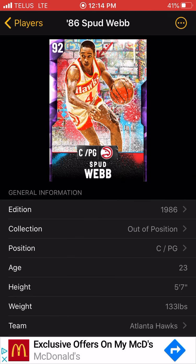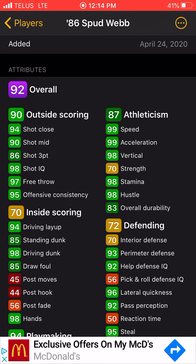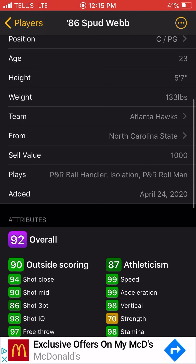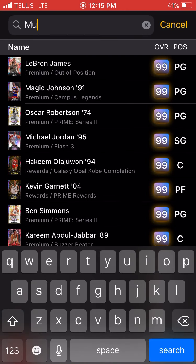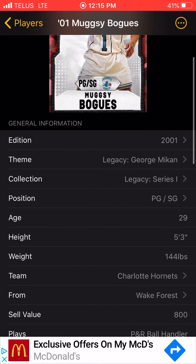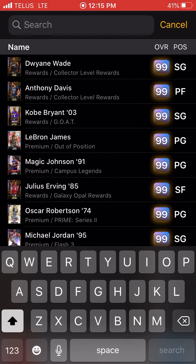Spud Webb — you could say he's the fastest center in the game. 5'7", he's got 99 speed, 99 acceleration, 99 speed with ball, and a 96 lateral quickness. I don't know if Muggsy's in the game or not — actually checking real quick. Muggsy is in the game, and he's 5'3". So Spud Webb is the second shortest player in the game, and the fifth fastest player in the game. This is all according to MT Central as well.